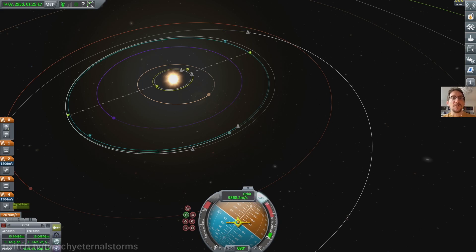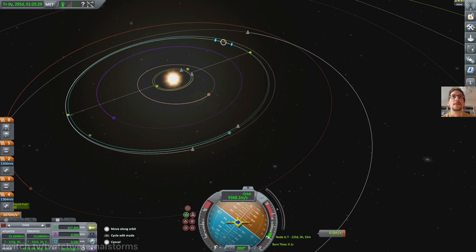So can I get closer? What would I have to do to intercept this? Our inclination is pretty good so far, but we want to reduce our periapsis. Move it back a little bit — that doesn't do a thing. I want to bring this in. Okay, we need way more fuel to do this.